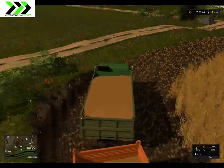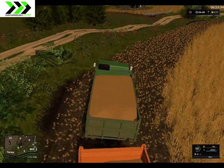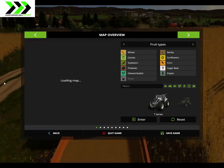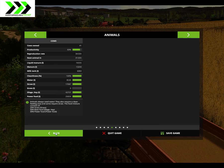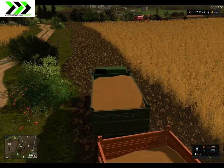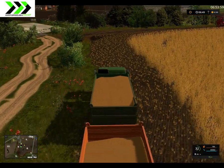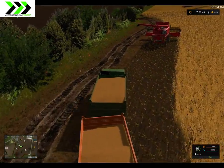We have harvested a bunch of fields. We are currently on number 8 and we are harvesting wheat. We have 41 cows, which is doing pretty well. The plan for now is to actually repay our loans a bit, so I'm going to fill this up and then we're going to go and sell this grain, and you can see how much money we make and we'll pay down the loans a bit.